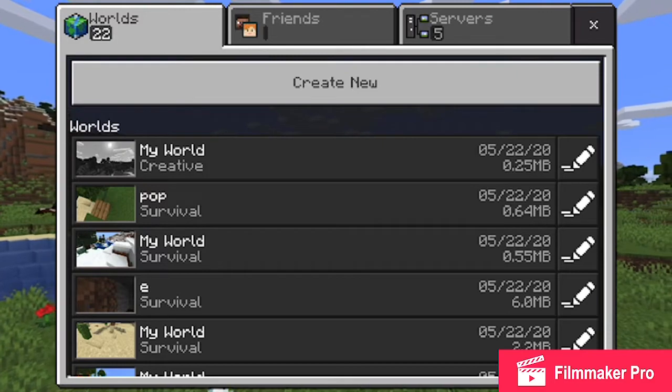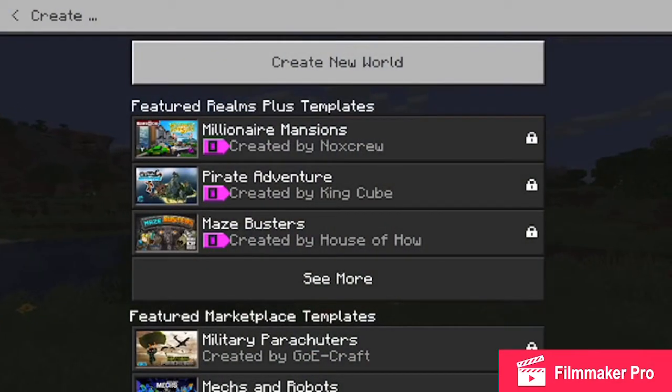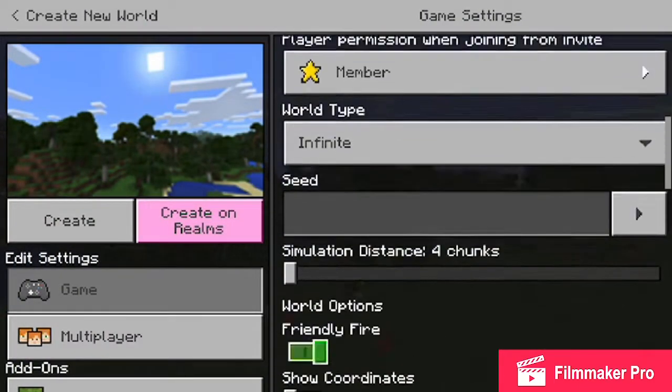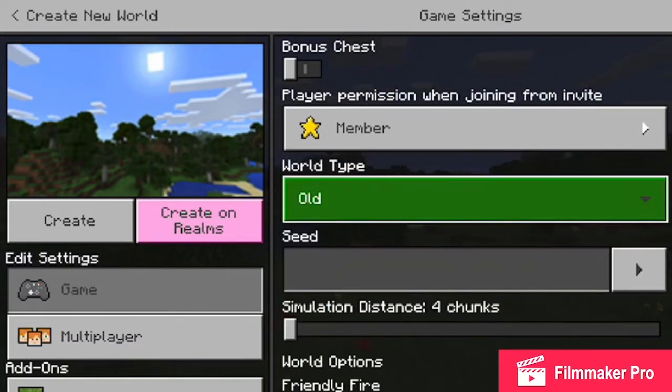First of all, you go to Create New, create new world, so then you have all these settings. The first thing you want to do is go from Infinite to Old. If you didn't know what that does, it makes your world limited so that people can't run like a billion blocks away and just have full diamond armor.